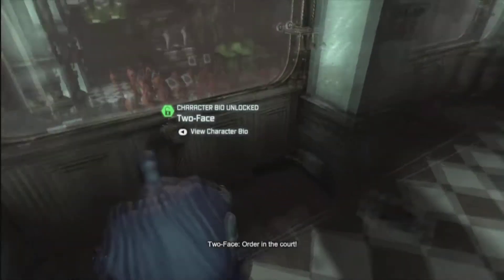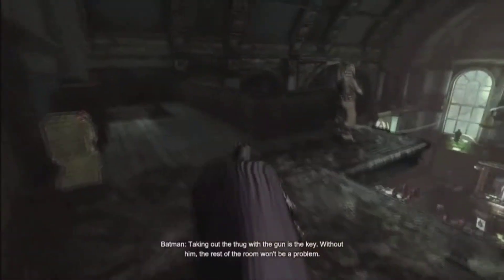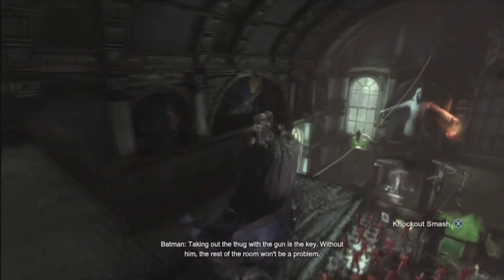Just go up the center, turn left, and right here you'll actually trigger a cutscene which I edited out. From here you go up the ladder, quiet like, and take out this guy — just like the game basically tells you.